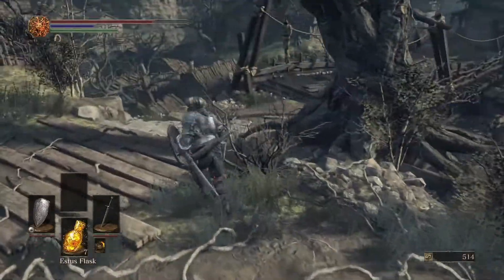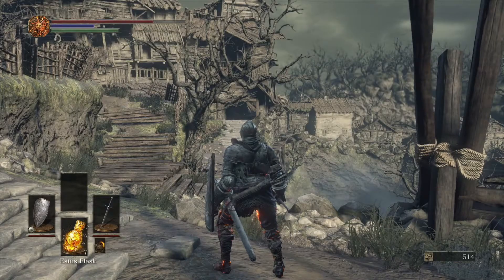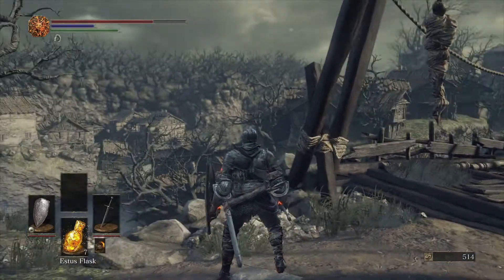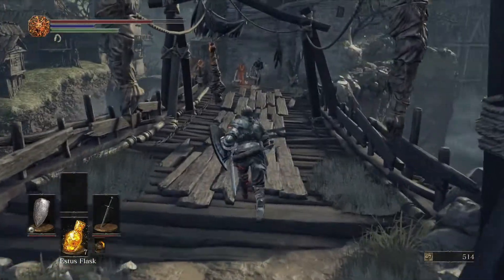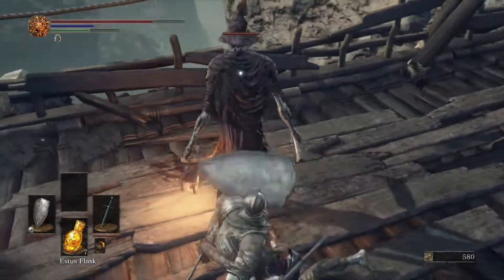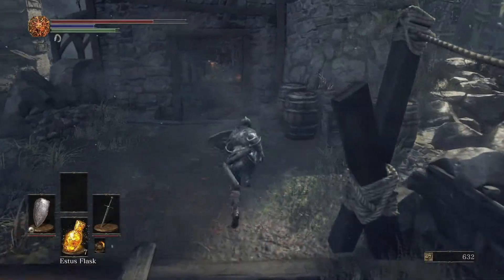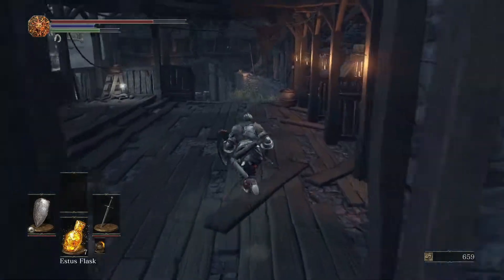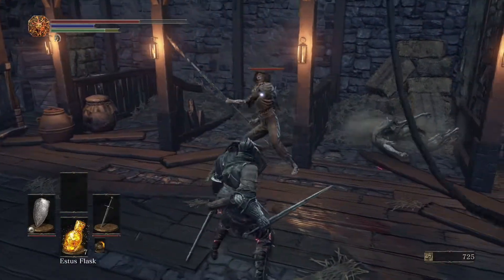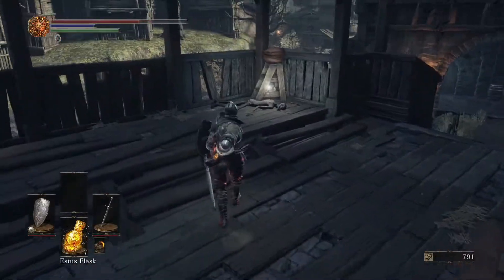So there was the fat enemy we killed last time. We're heading this way — down there is where we killed the two little jumping guys, and we went along that branch over there last time. Now we're on this other side of it. That guy with the lantern will also throw bombs, so be aware. There's also an example of being just out of targeting range, which is super annoying.